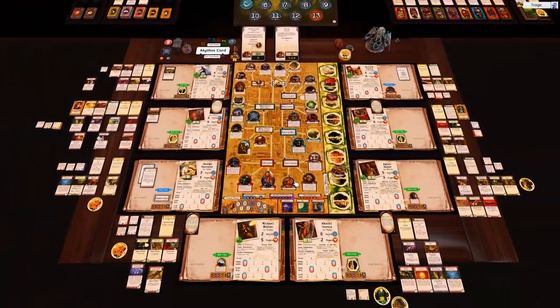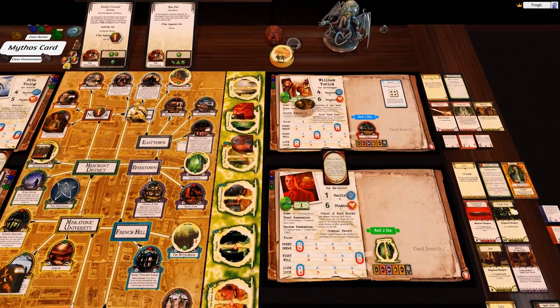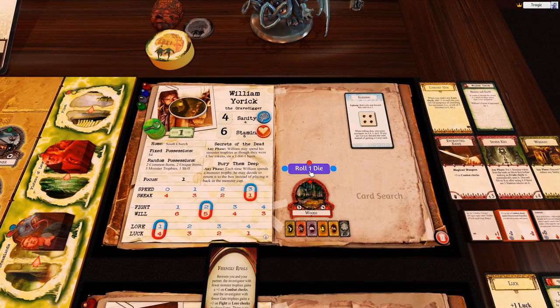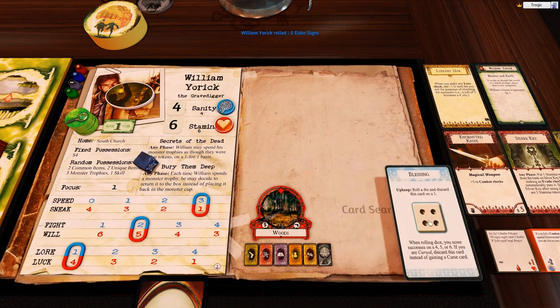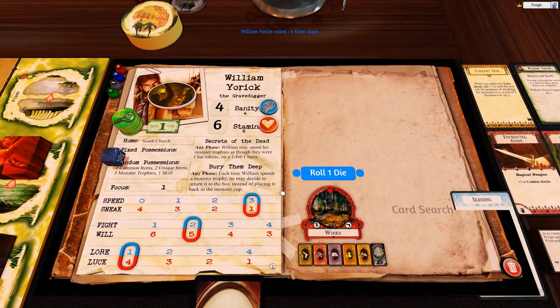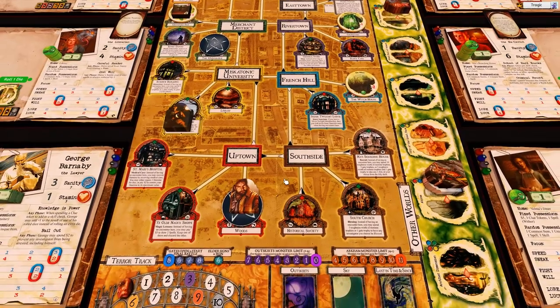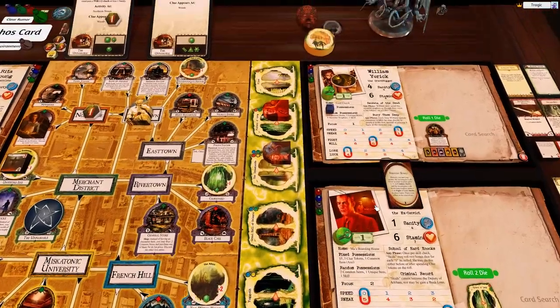I'm going to go straight into the next turn because I'm pretty sure we're going to finish the game this turn unless there's some kind of huge disaster. Yorick rolls for his blessing - he gets a one so that's gone. He's going to go one, two, three to South Church.